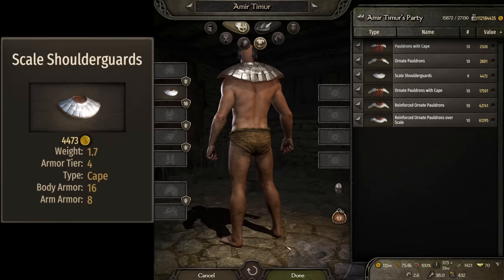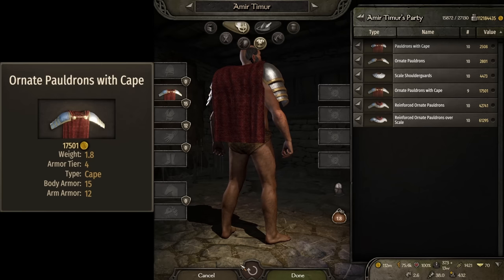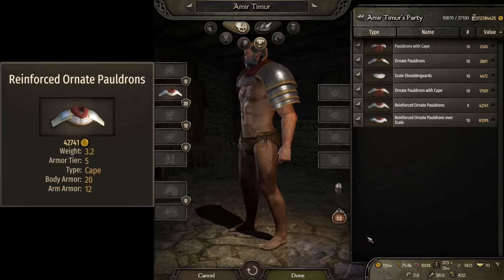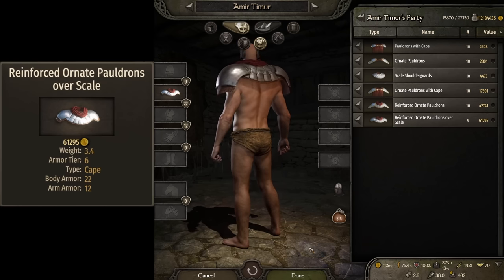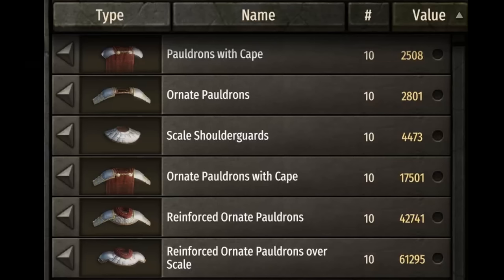The scale shoulder guards come in at 4,400 but offer double the armor for the body, which seems like a fair deal. The ornate pauldrons with cape is where things get pricey — at 17,500 it offers only 15 armor for the body and 12 for the arms. Upgrading to the reinforced ornate pauldrons will cost 42,000 dinars and grant 20 for the body and 12 to the arms. The creme de la creme, the reinforced ornate pauldrons over scale, come in at 61,000 and offer only 2 more body armor — 22 total for the body and 12 for the arms. Most of these look decent enough, and it's nice to have more variety for the Vlandians, although I would love to see some more helmets and body armor.